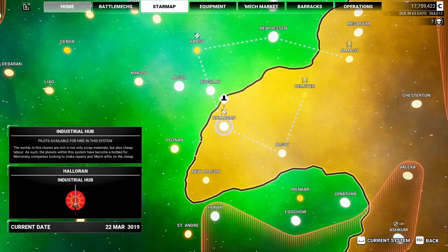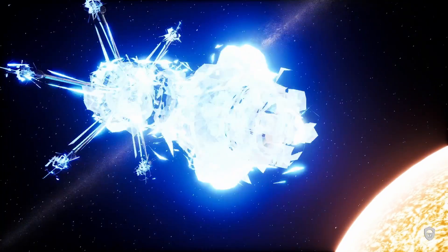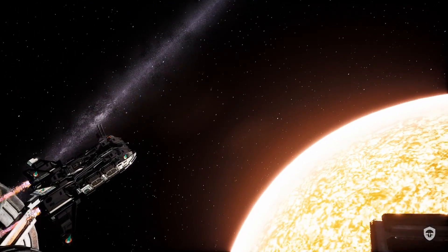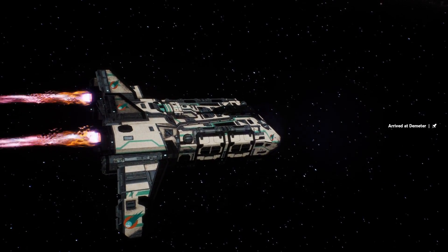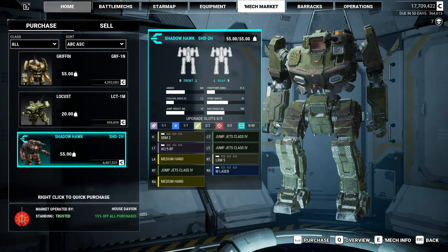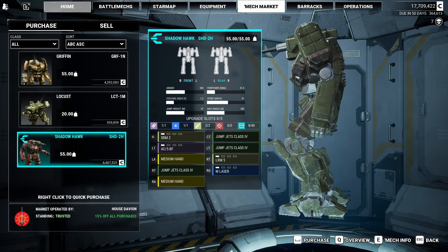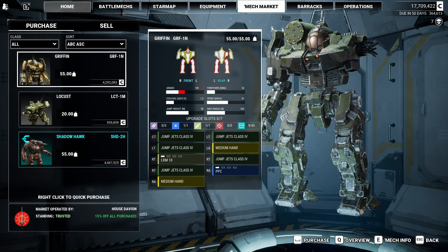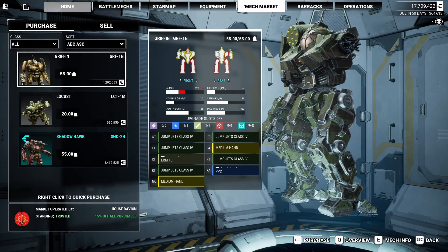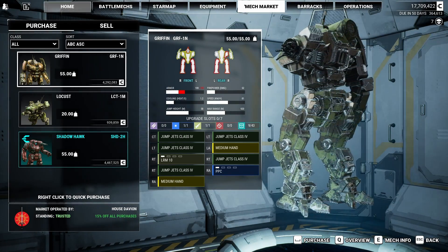Let's go back to the star map. Now there's a rare mech here, so let's travel over there real quick. We're going to burn a little bit of money just traveling around. We've got to find something a little heavier than our Shadowhawk - it's doing good work, but we're going to start taking harder missions and that's going to be harder if we don't have the armor to back it up. Rare Shadowhawk - it's a 2H, same one we have, with a burst fire AC5. And there's a Griffin - those aren't too bad. It's a missile and just a PPC - not bad, maybe we can do better.